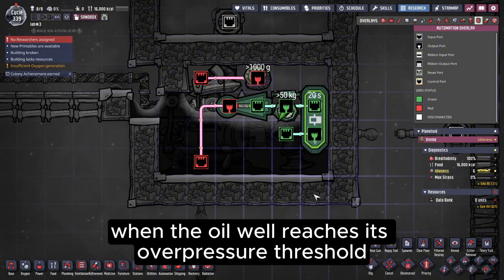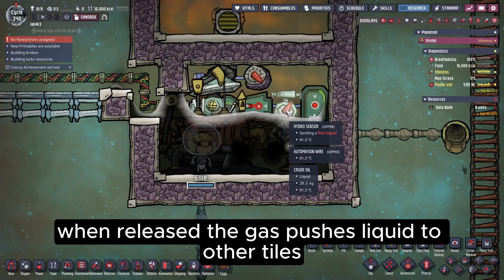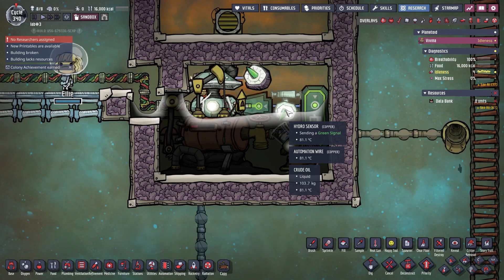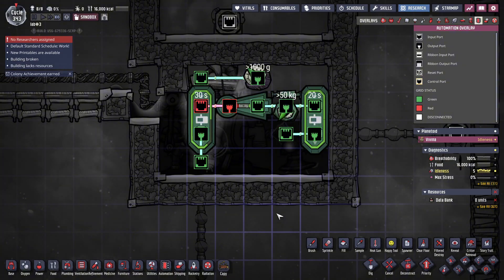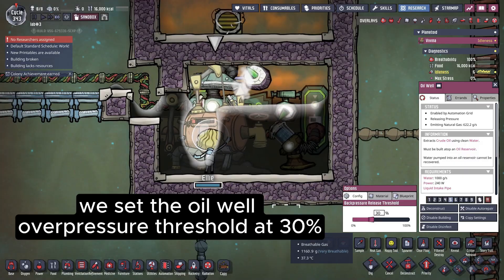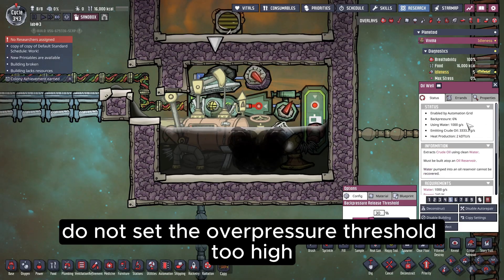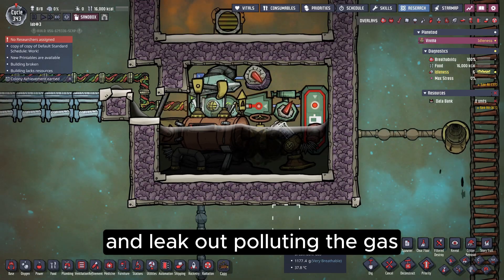The second purpose is when the oil well reaches its overpressure threshold, duplicants go to release natural gas. When released, the gas pushes liquid to other tiles. At this time, the sensor detects liquid above 50 kilos and stops the oil well, interrupting the duplicant. With a delay, duplicants get 30 seconds to vent natural gas. We set the oil well overpressure threshold at 30%. 30 seconds is basically enough to vent all of that gas, especially if duplicants have higher operating skills. Do not set the overpressure threshold too high, because the hot natural gas released may turn water into steam and leak out, polluting the gas.